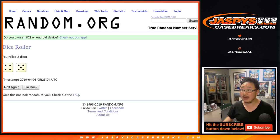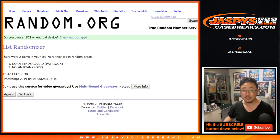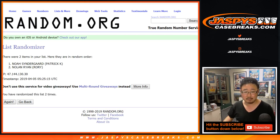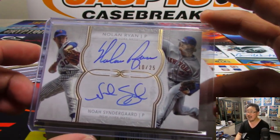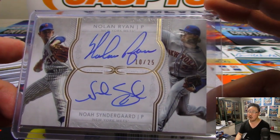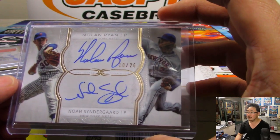Let's randomize that list — four and a five, nine times. After nine randomizations, it stays with Nolan Ryan and Rory. After nine times — there you go. 10 out of 25, dual on-card autograph, Nolan Ryan and Noah Syndergaard — for Rory!